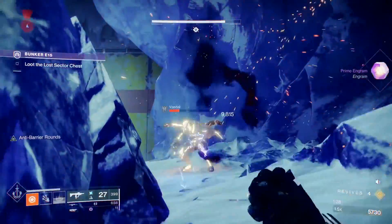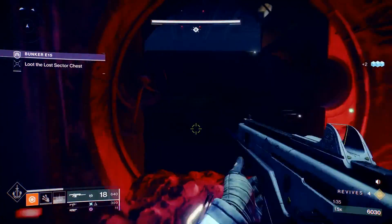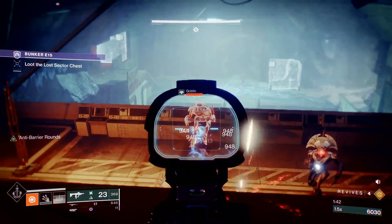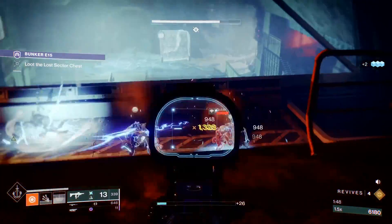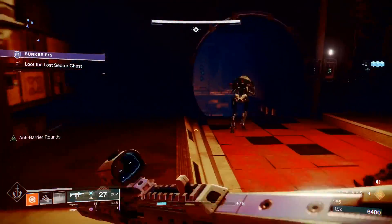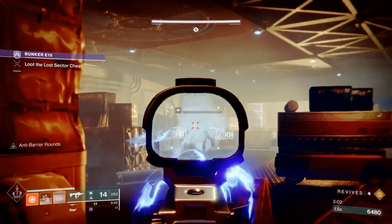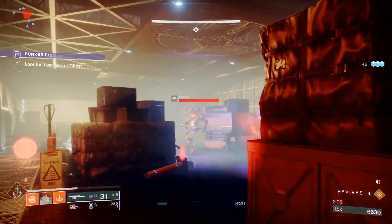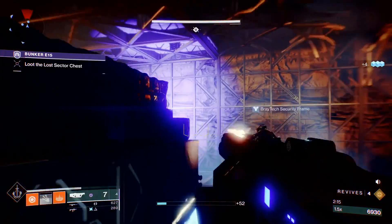So far so good. Now we're on our way inside. First thing I'd recommend when you get in here is to free these prisoners — it gives enemies something to fire at, a nice distraction. They're not going to kill all the enemies but they'll make it easier. Be careful: there is a void-shielded minotaur and he is very aggressive. He's distracted by that guy — and there we go.